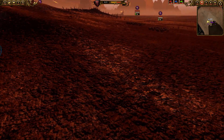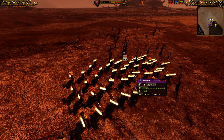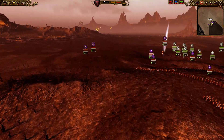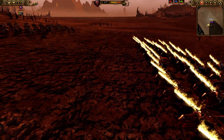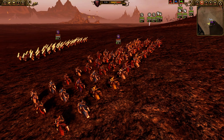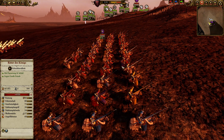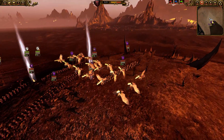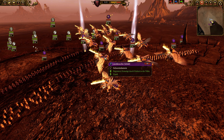Now let's look at the enemy army. He has one unit of grail knights — a very heavily armored and strong unit — and a second unit of grail knights over here. He also has knights of the realm, very good against large units with an anti-large bonus, which is a reasonable complement to the grail knights.